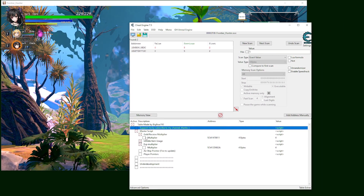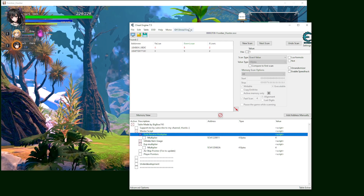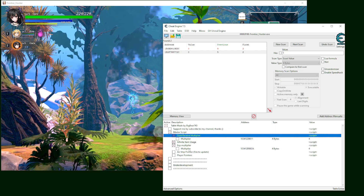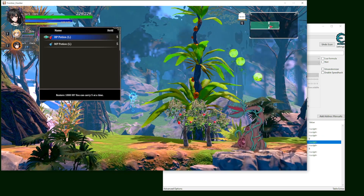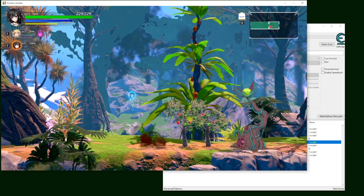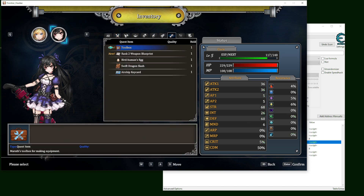Let's see the script we have here. Most of them are very straightforward. We have a gold receive multiplier, which means when you receive gold or when you're selling something, you're going to receive more gold than normal. Then we have infinite item uses, which means you can use your item and it never goes down. For example, you can see I have 201 here and when I use it, the strength goes up and it's still not going down.